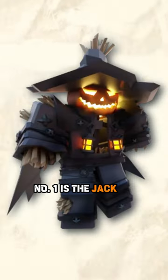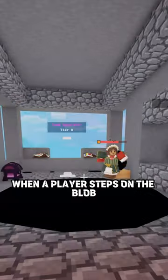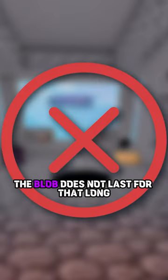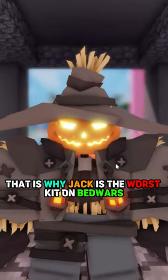Number one is the Jack kit. You can buy an oil blob for one emerald — this is a huge waste of emeralds. After throwing them out, when a player steps on the blob it does eight damage, but the blob does not last for that long. Even if I throw a blob, a player can just simply build up. That is why Jack is the worst kit on Bed Wars.